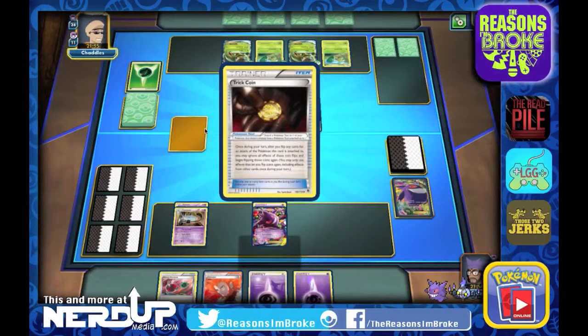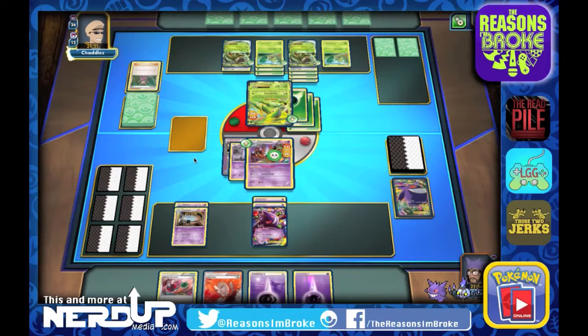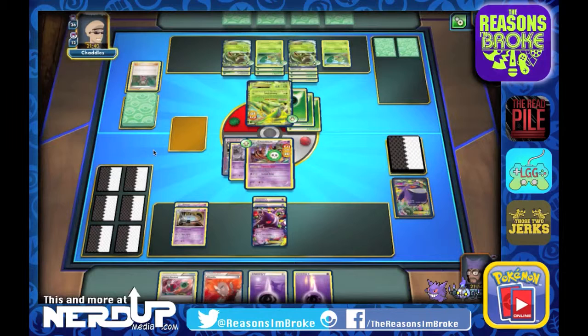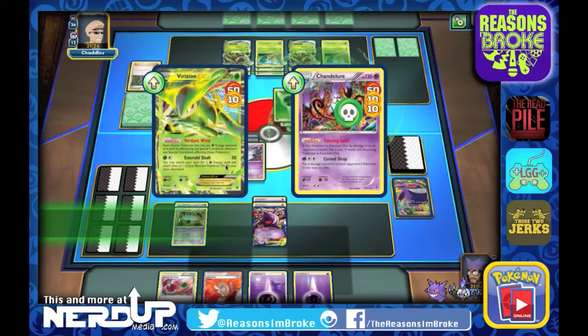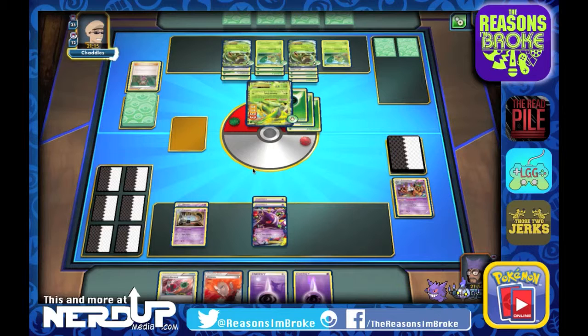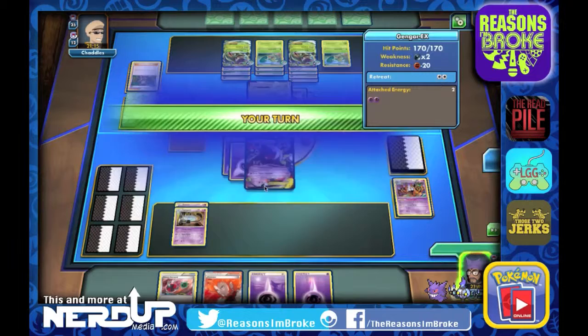Another Tricoin going into the other Sceptile EX. Basically their strategy with the Agility — when it only does 20 but they get to reflip for Heads — means we basically can't touch that Sceptile. That's the only reason I'm holding the Lysander. Our odds of winning are really low, but we've been in worse situations. Let's see if we can at least bring down the Virizion EX with Feigning Spell. Nope — it won't work because of the Poisoning. They take 60 and are down to 50, but we can knock it out with our Gengar EX. They've got one prize left.